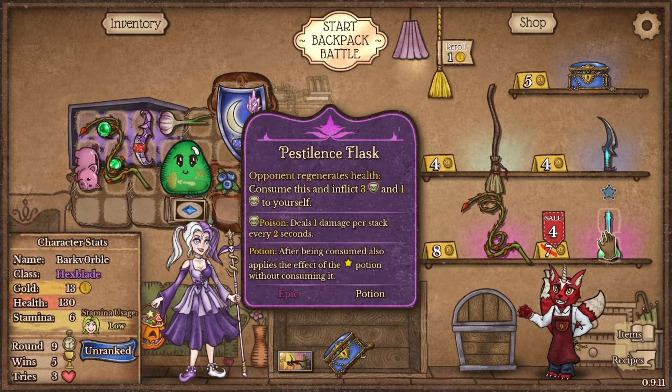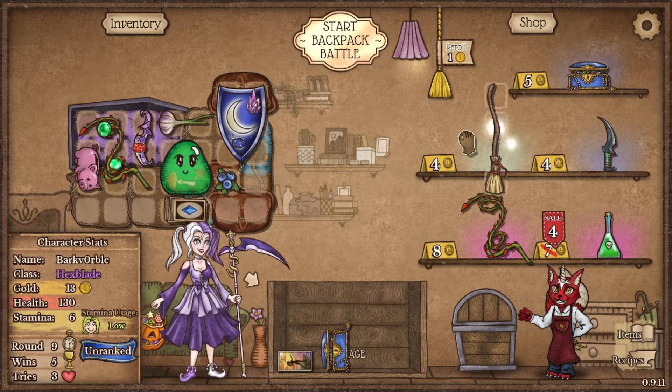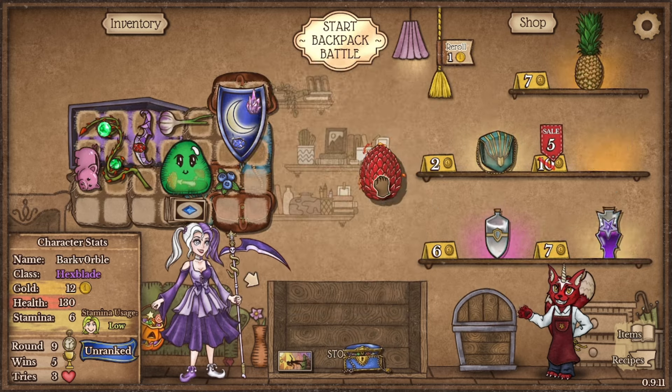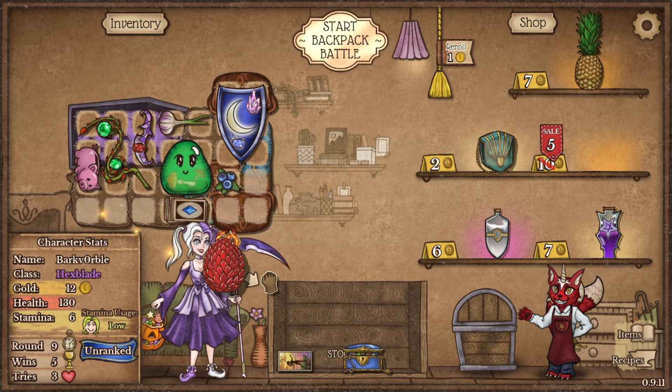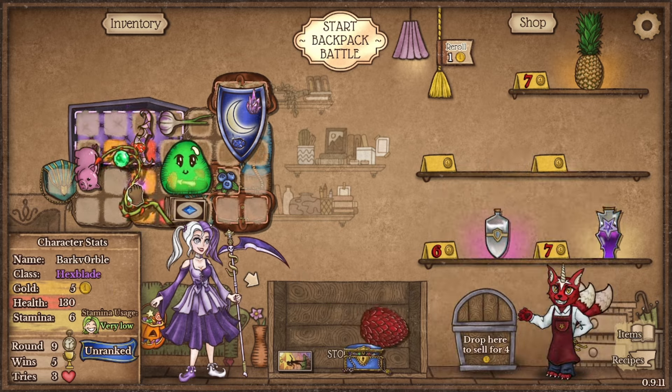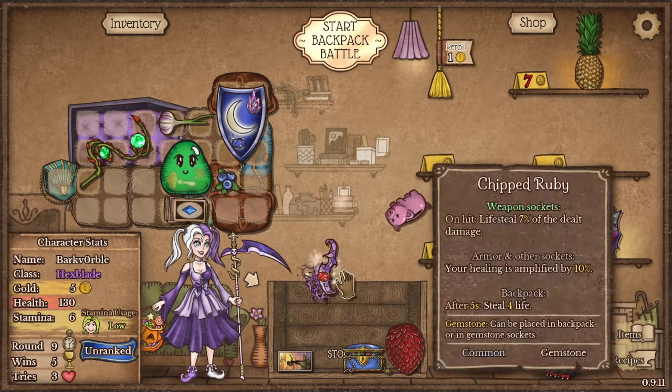You could go a poison bomb build with this build in mind, but I personally prefer the Darksaber — just a traditional variant. We even got the egg on offer. This game just wants me to play this build, and you know what? I will. I will play this build for you, game.